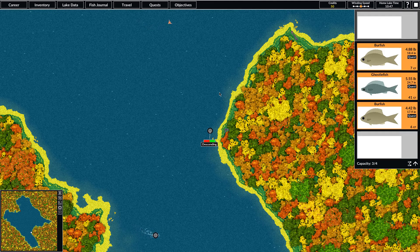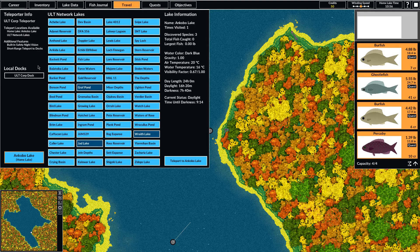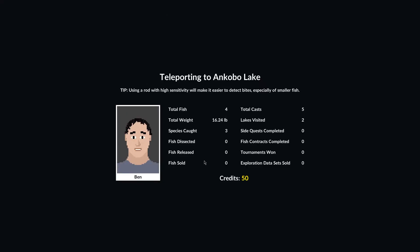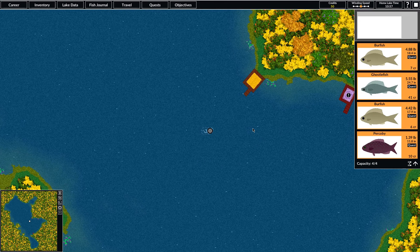We can see some resistance. Set the hook, and this one seems to be a little bit smaller. That's the perka bee, just over a pound. So that's four fish. As we can see, we just need to bring them back to the mayor of Onkabo. So we'll go ahead and travel back there, and here we are back at Onkabo Lake.